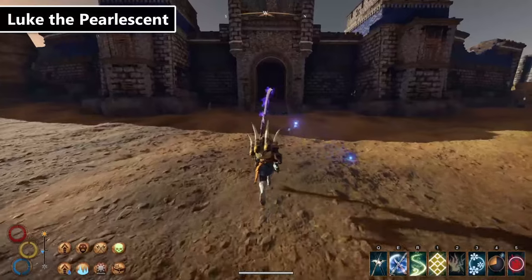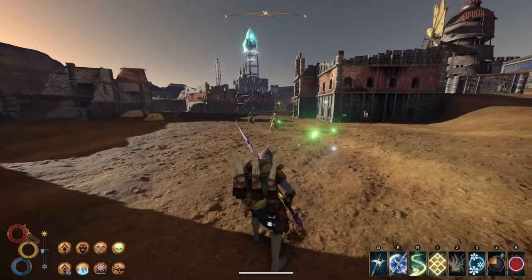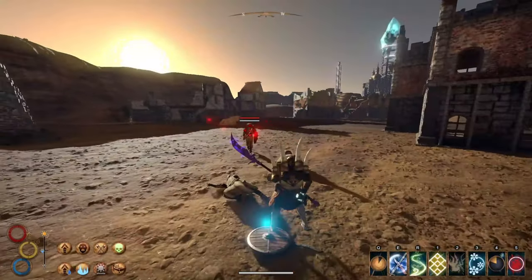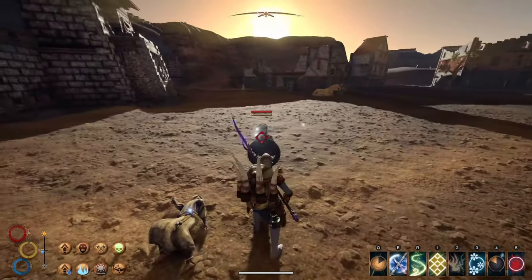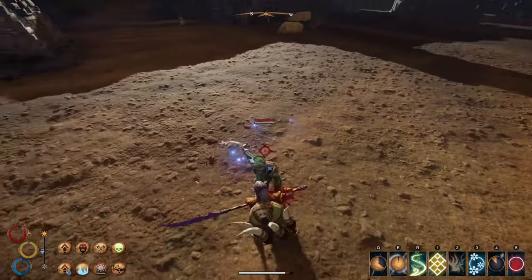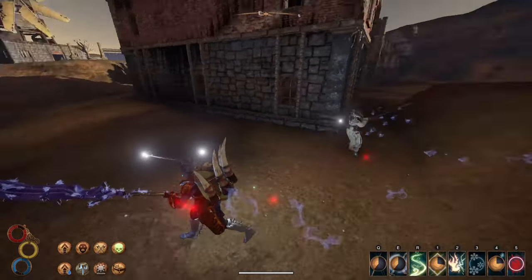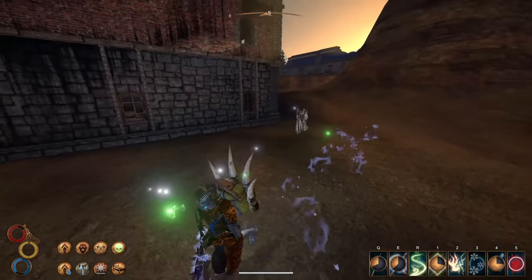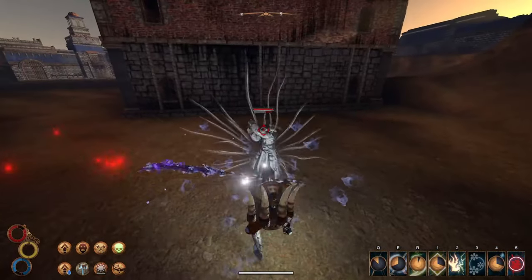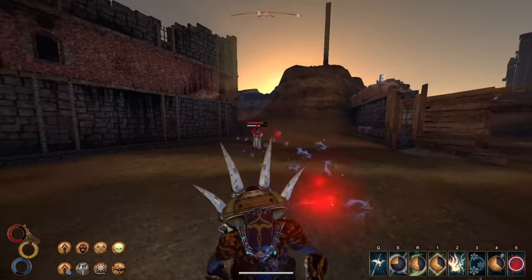Luke the Pearlson can be found in the ruins of Old Levant in the northwestern part of your map. He's not really reachable during all parts of the game as a bandit refuses to let you enter until certain parts of your faction quest are completed. A good rule of thumb is to just complete the second quest for your faction. Technically there is a way in through the slide as well. Defeat the numerous bandits first and then near the middle of this broken down city you'll find Luke. Decay is your best bet to quickly finish him off.